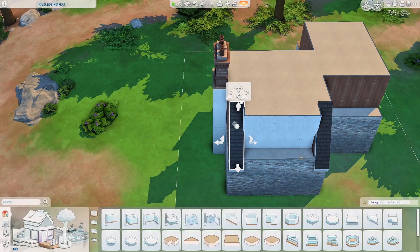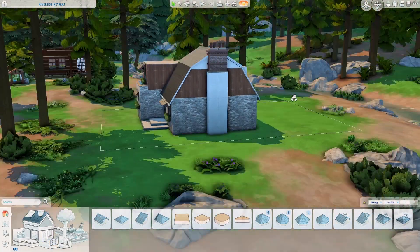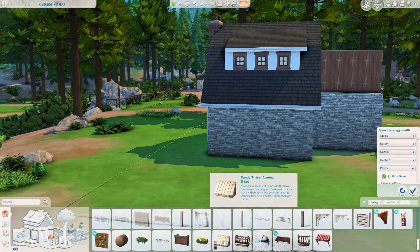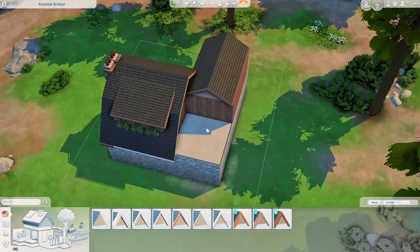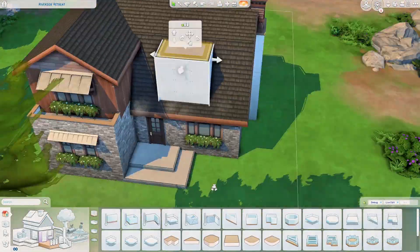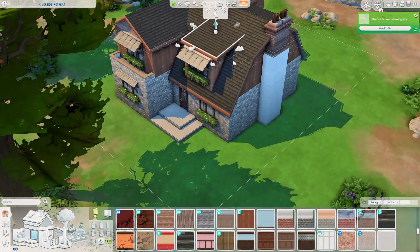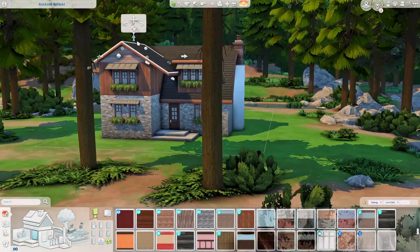It's very rare for me to build on destination worlds. I've never built anything in Sulani before. In Sulani there aren't regular lots — there are secret lots like Sylvan Glade, Forgotten Grotto, and the sixth one, where you have to use the enable free build cheat to access them.